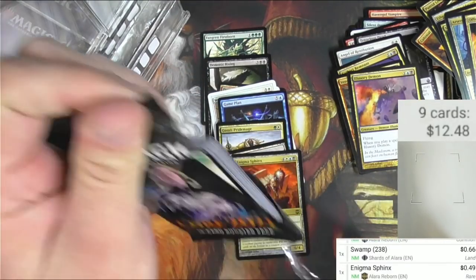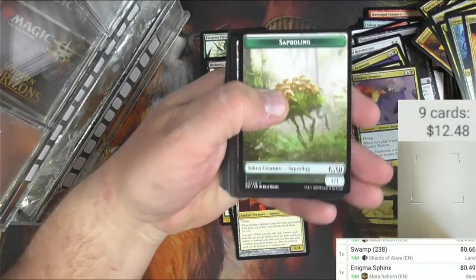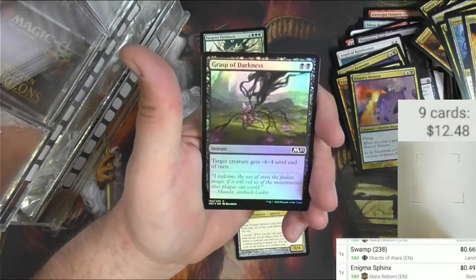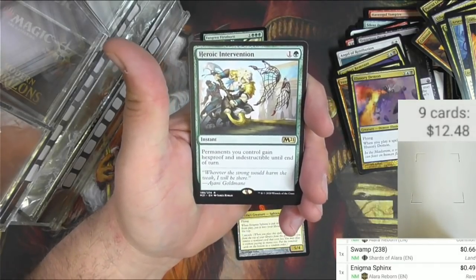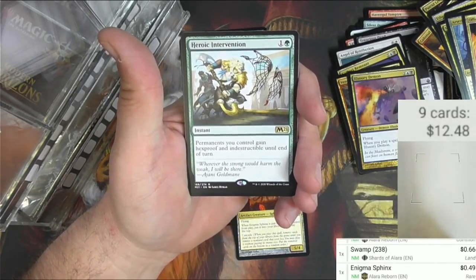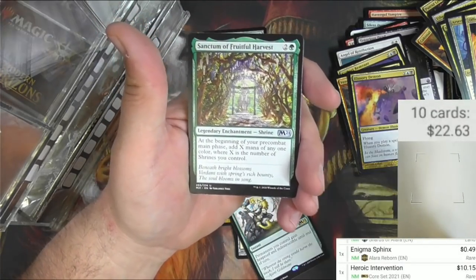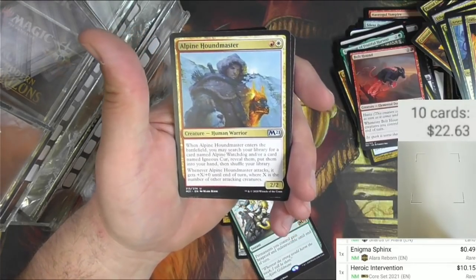Core Set 2021 - oh my gosh, there we go! A Saproling token, Wind-Scarred Crag, a foil Grasp of Darkness, and a rare Heroic Intervention. Good card - for one green and one generic, it's an instant: permanents you control gain hexproof and indestructible until end of turn. Ten bucks! Also Sanctum of Fruitful Harvest, Gold Hound, Alpine Hound Master.